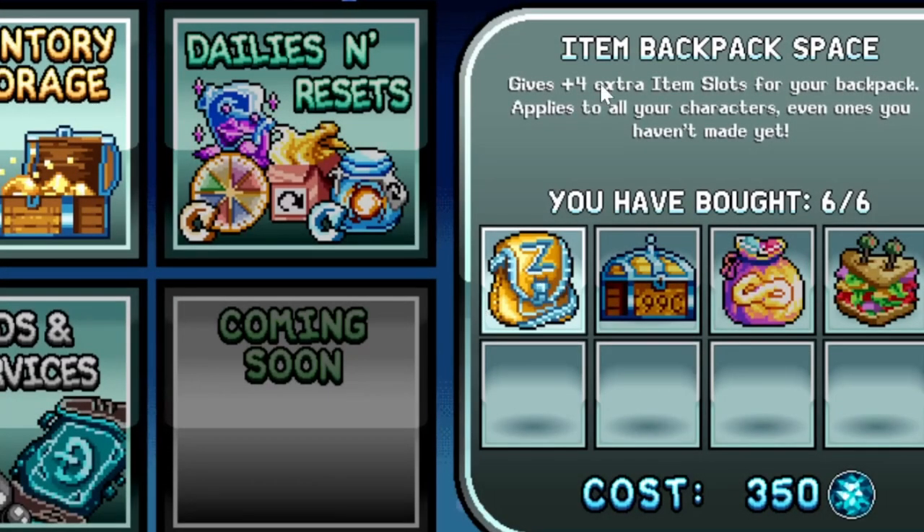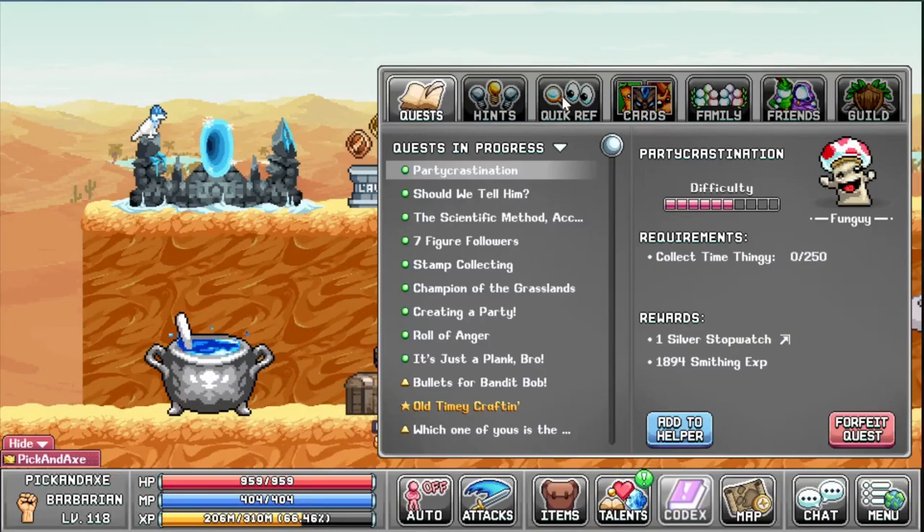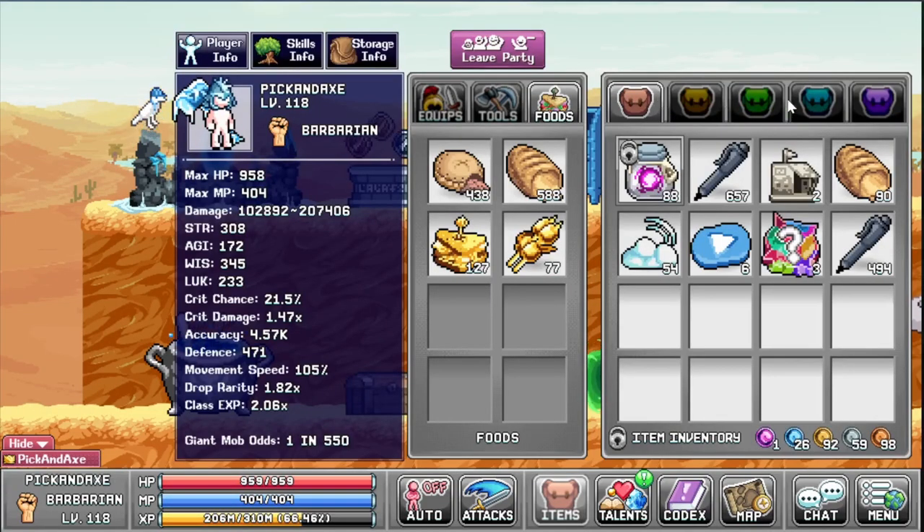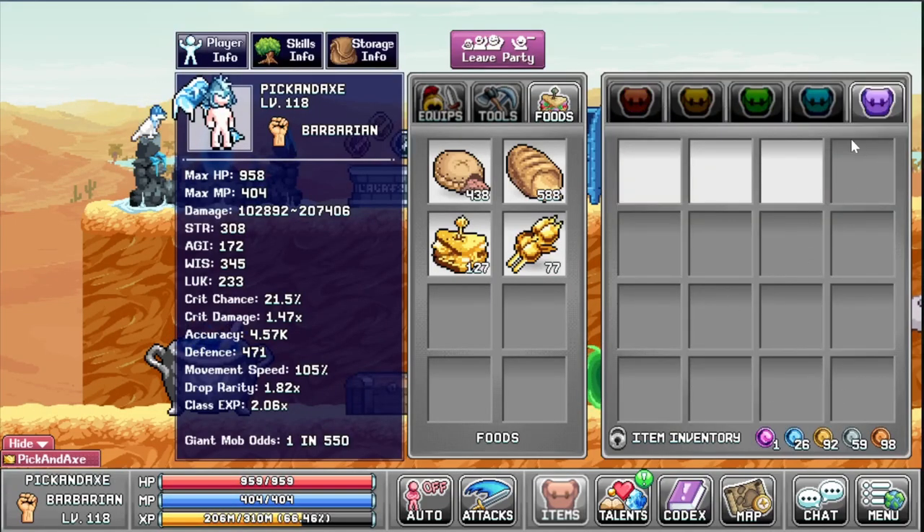Inventory is pretty much a must-buy — it gives you plus four item slots for your backpack. I bought all six of these. This allows you to loot a lot more items when you return from being offline, and some items need massive amounts of resources to craft, like 25,000 melted cubes. If you haven't expanded your inventory you won't fit that. I have five pages of bags.